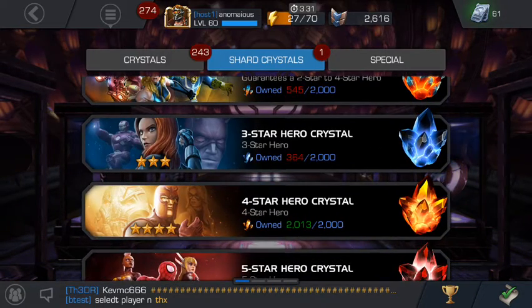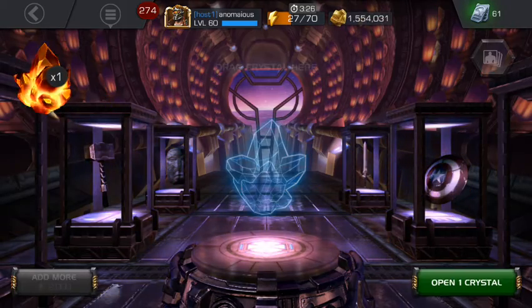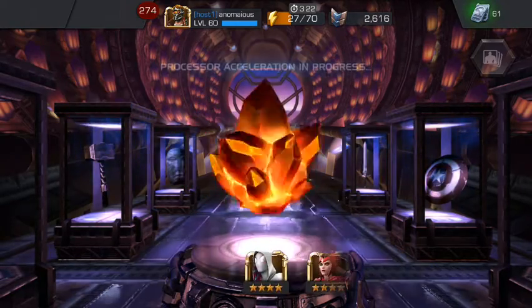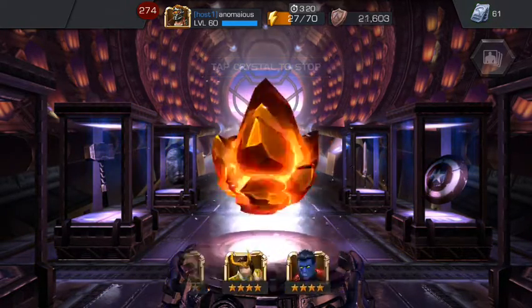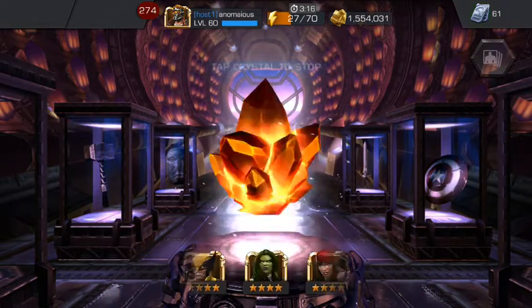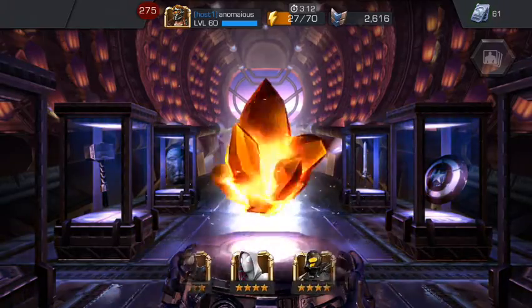We have one move left — one last chance to get a three star. But it doesn't really matter because we're gonna open a four star, which is the most important thing. Oh, Crossbones there — right before jumping to Colossus. But another two star. This is the moment guys — this is our four star hero crystal. We're always looking for Black Widow, always looking for Scarlet Witch or Magik, also Nightcrawler, Wolverine, X-23. Crossbones would be quite nice as well.